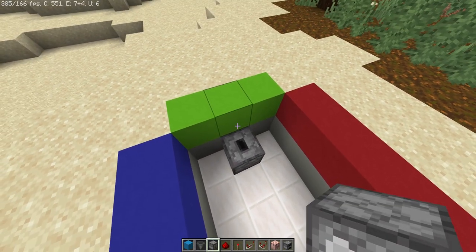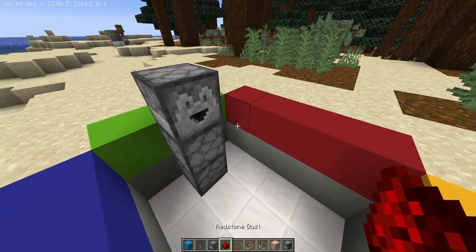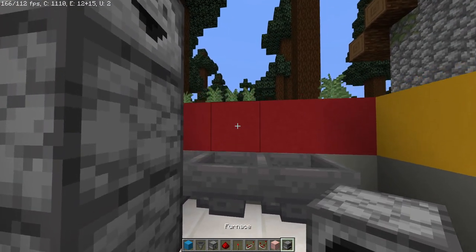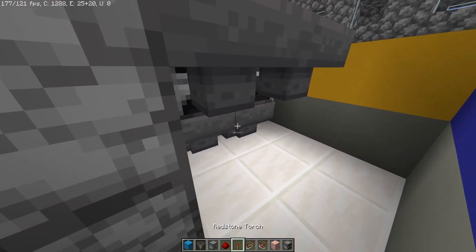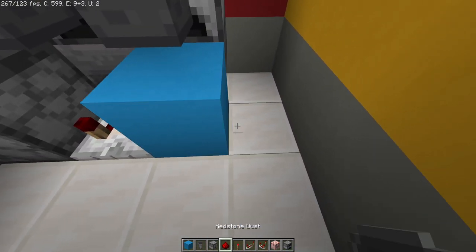Right here on the left, you're going to add two droppers facing up and one facing towards the center. Then over here, add a hopper going towards the bottom, two more going towards that hopper, add a furnace right above it, and add two hoppers going towards the side of the furnace — in this case the front of the furnace.